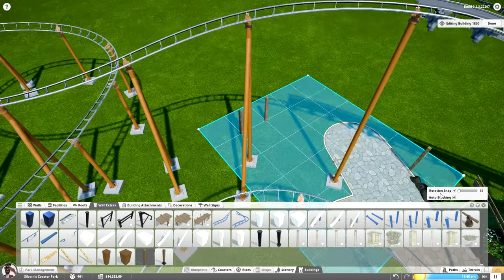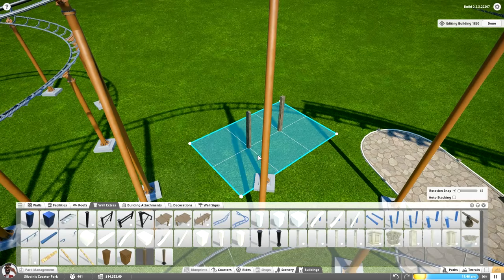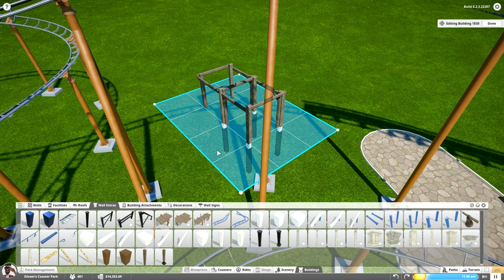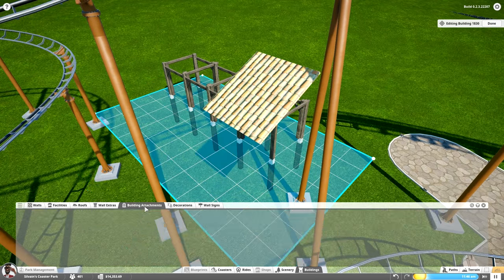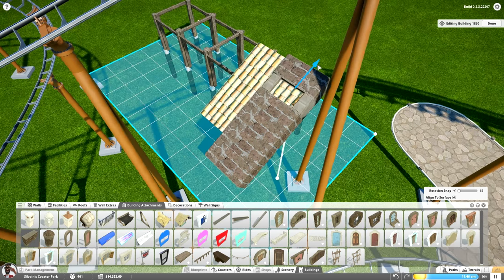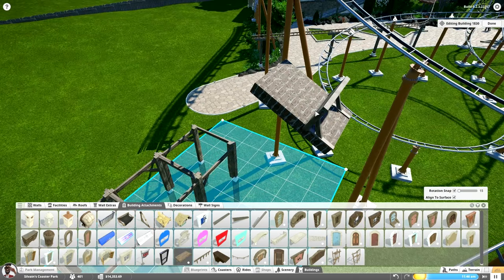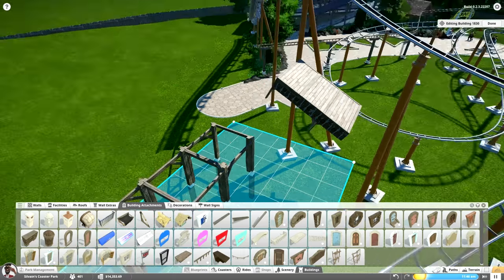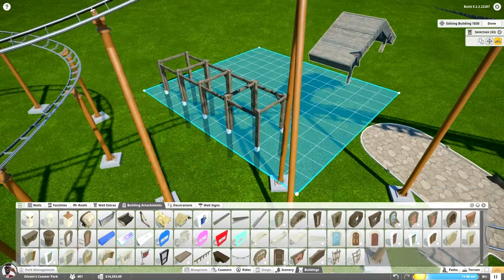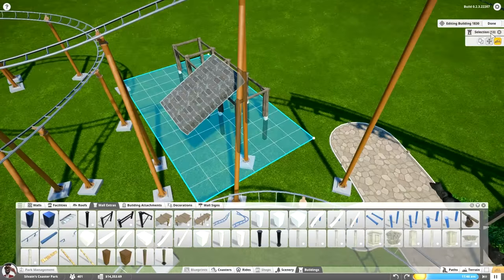Welcome back to this charming theme park somewhere in the middle of Germany where today something new is being added. It's a car ride - one of those very simple rides in theme parks that consists of a rail with concrete underneath it, with antique cars or horses running over it. It's not the most interesting thing but I haven't seen anybody do it in Planet Coaster yet.